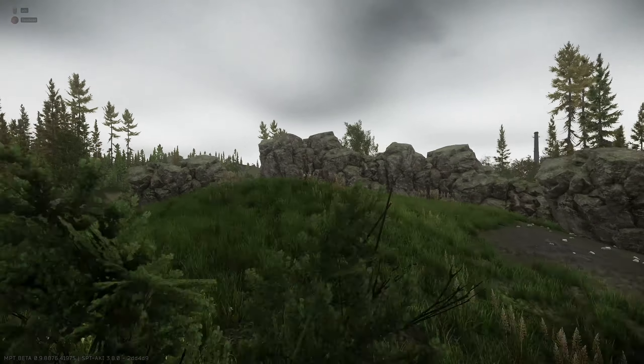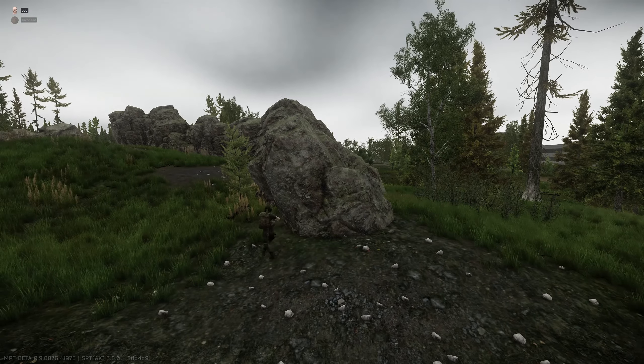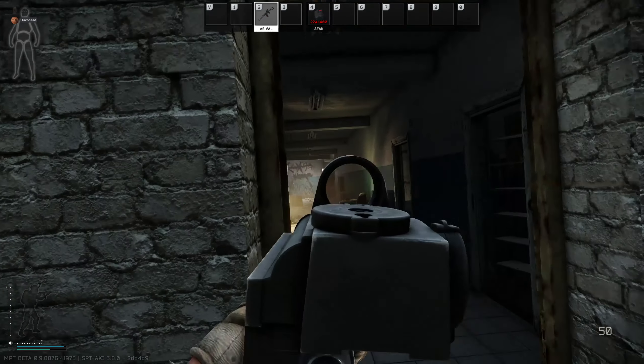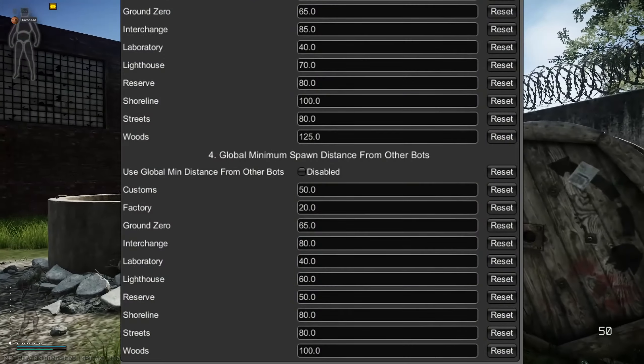Pairing well with SANE is Swags plus Donuts. Donuts changes the spawn points for AI PMCs and Scavs, adding more unpredictability to encounters. They will spawn in unlikely places like in D2 or Crack House. This mod is highly customizable, giving you control over spawn rates and locations.